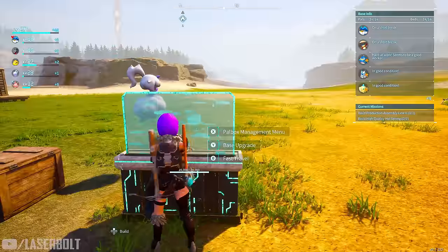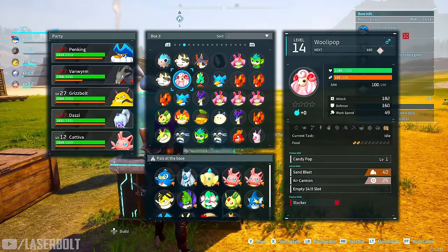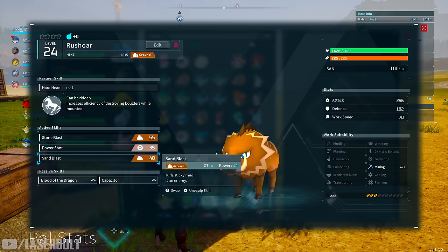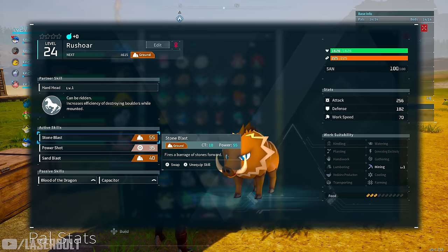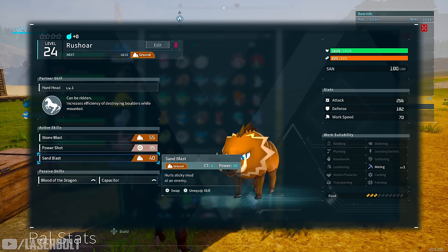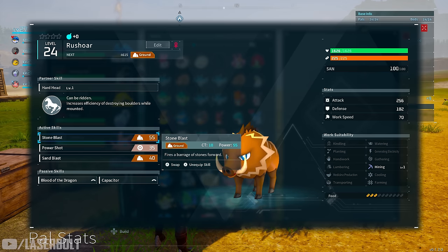Going into my pal deck, look for this guy right here. You find him pretty early in the game — he is called Rushoar, and he comes with some really good stats. If you preview him, you're going to notice he has Stone Blast, which is a ground effect with a cooldown timer of 10 seconds, and he also does Sand Blast, which has a cooldown of 4 seconds, and it comes with pretty good power: 55 and 40. So he's going to be putting in a lot of work, and this is a character you want to bring in here because he will help you out a lot against this boss.